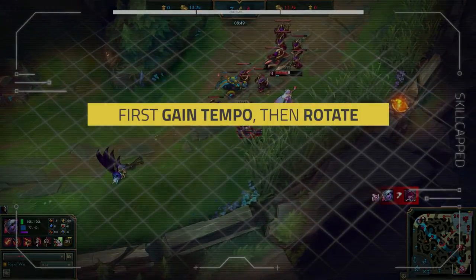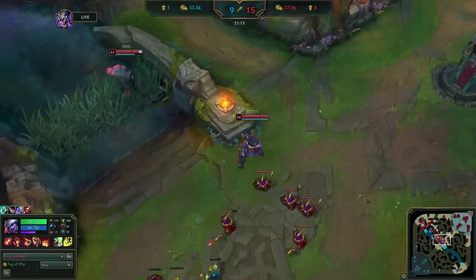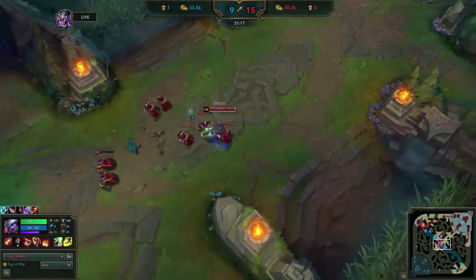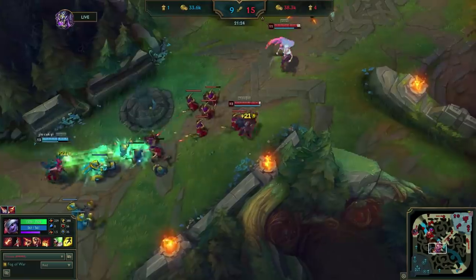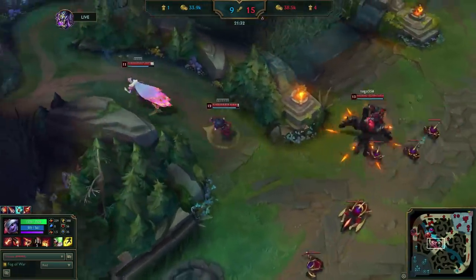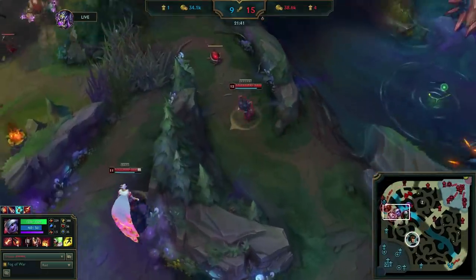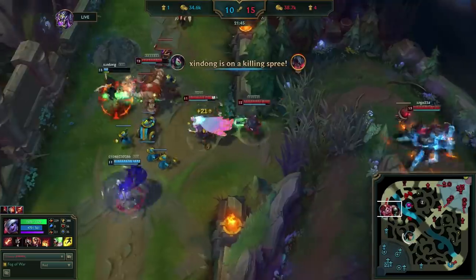Mission 1: first gain tempo, then rotate. This is a concept we went over in our Jinx video. Tempo is the advantage to get somewhere before the enemy team, like Baron or another lane, that you gain by pushing waves before the enemy, or by getting kills, or by simply getting an efficient back time. Uzi will dictate the pace of the game and set up plays by shoving waves, gaining tempo advantages, and using those advantages to rotate to another objective.